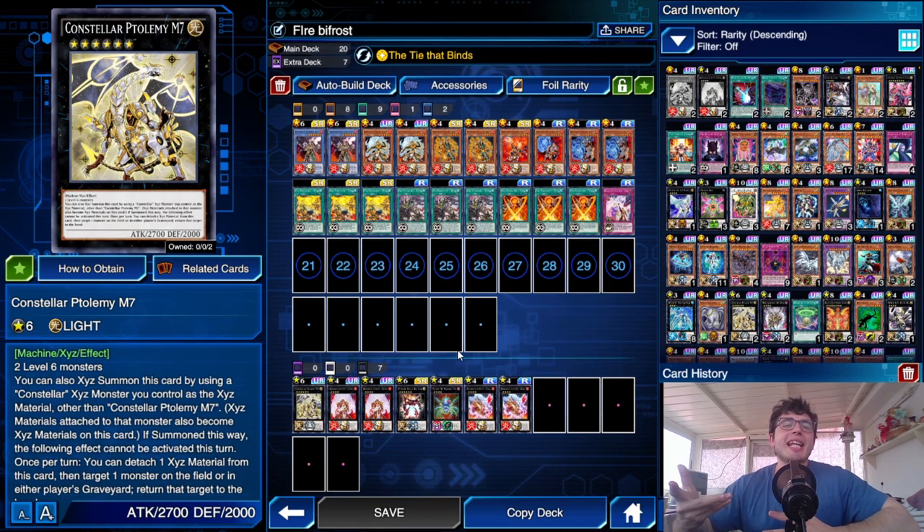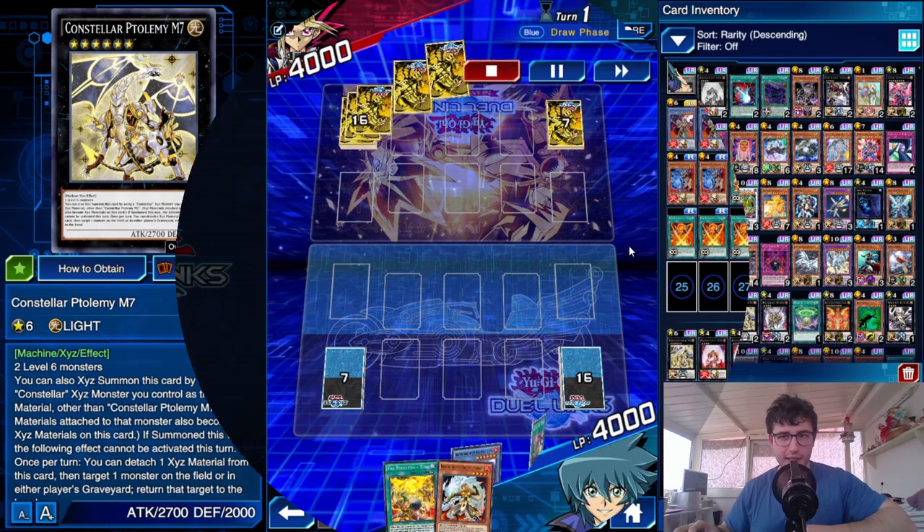Among the Xyz, a couple of Number 74: Master of Blades should be more than enough — maybe just one. A couple of Cardinal is definitely worthwhile. Generic stuff like Malevolent Mech - Goku En, and generic level six like Bounzer and Photon Strike Bounzer. The deck is really consistent — not insanely powerful, but I think it has a chance, especially after the banlist hits. It could potentially take you to King of Games.